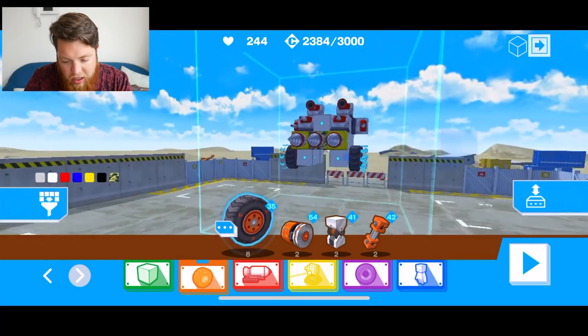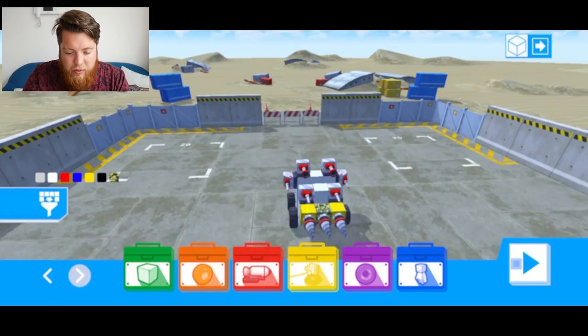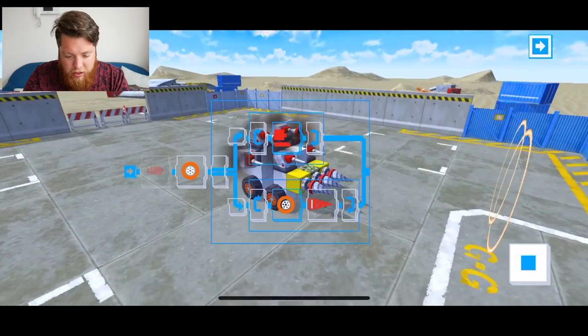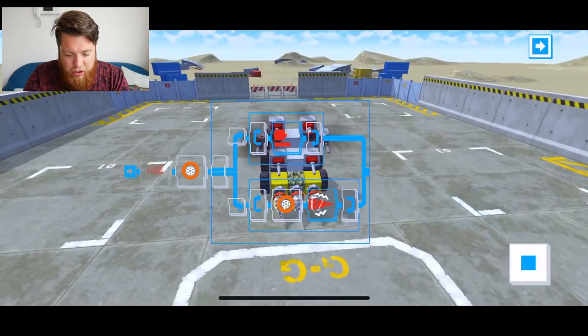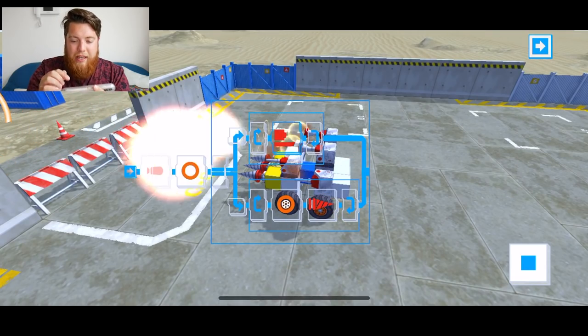Now we have it. This looks a lot better — a lot sturdier, and it should be able to move. Let's press play and see what happens. We shoot — no damage being taken. We're shooting, we've got the lasers, and we've stopped. Ultimate Killing Machine.